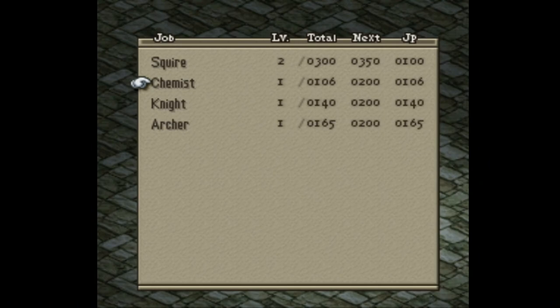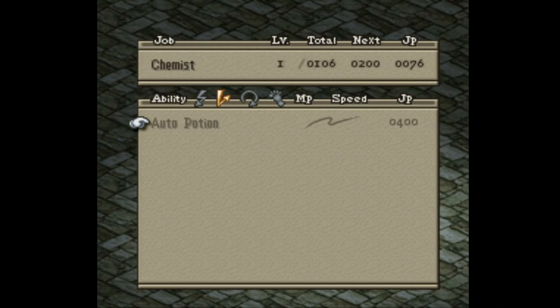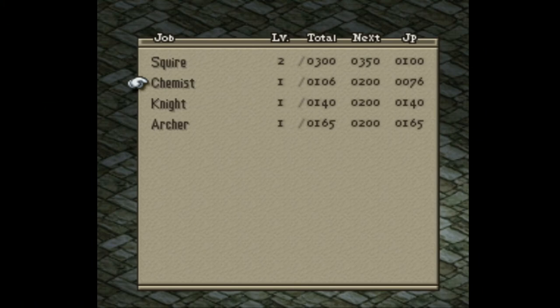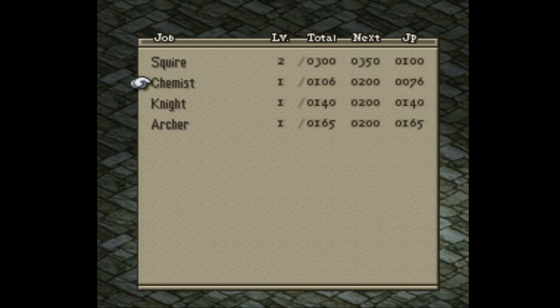I don't desperately need auto potion because my end goal is to get the monk reaction ability Restore HP Critical. But I might change to chemist. The other reason I want to change to chemist before my next battle is to unlock the magic user classes as an option. I really don't anticipate being a mage much, but I might grind a little as a black mage.